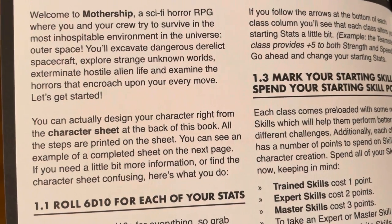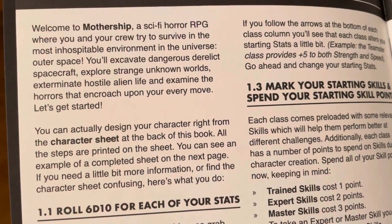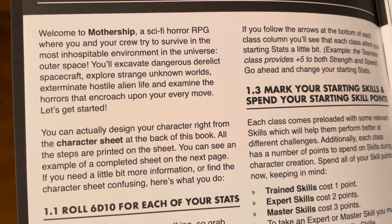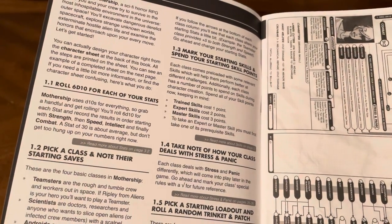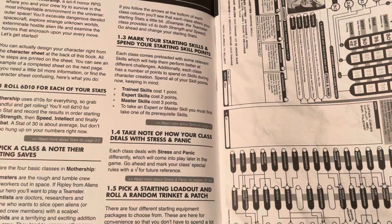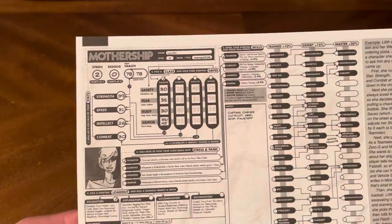You can actually design your character right from the character sheet at the back of this book — all the steps are printed on the sheet. You can see an example of a completed sheet on the next page. The steps are: roll d10 for each of your stats, pick a class and note your starting saves, mark your starting skills and spend your starting skill points, take note of how your class deals with stress and time, then pick a starting loadout and roll a random trinket and patch.